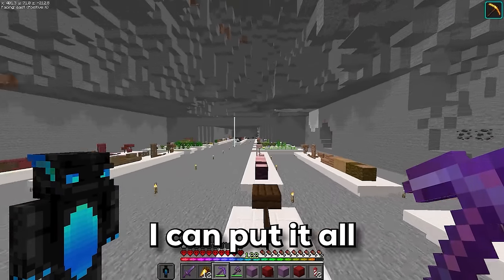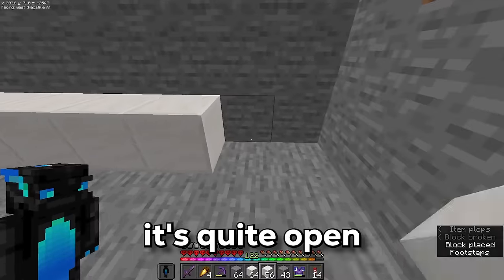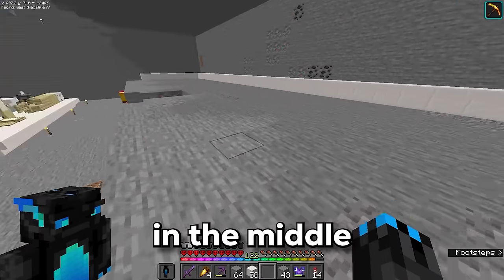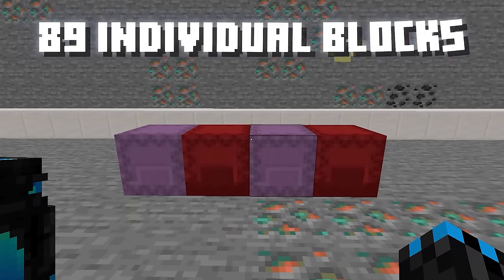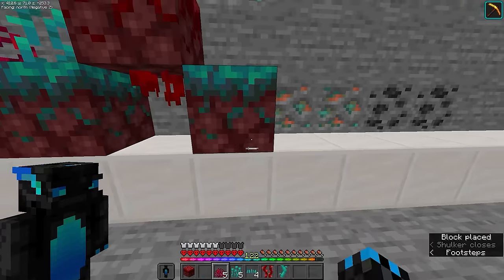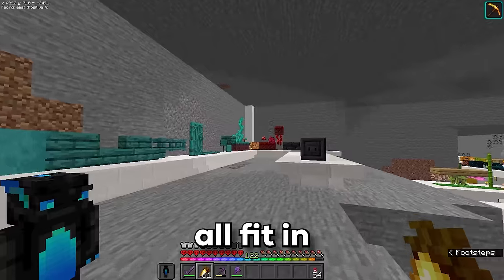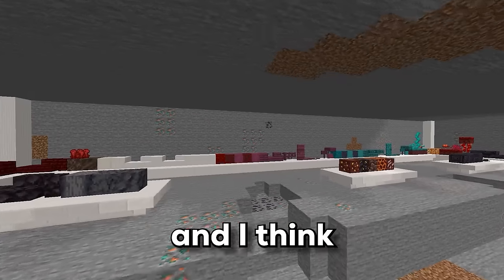Now I just need to figure out a place to put it all. There are 89 individual blocks in these shulker boxes. I spammed the blocks all the way around the outside, then put some of the rarer blocks in the middle. I changed up the order a bit because it wouldn't all fit in, and added a block of ancient debris to make it all even. The nether section is done.